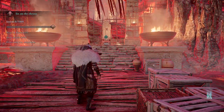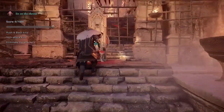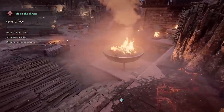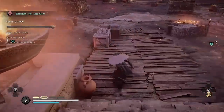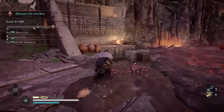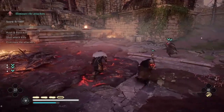There are three waves of enemies in this trial. In the first wave there's going to be six guards, three to Eivor's right and three to the left. I'm going to start out by grabbing a couple mushrooms to fill up my adrenaline because I'm going to be going for the Russian Bash kills first.